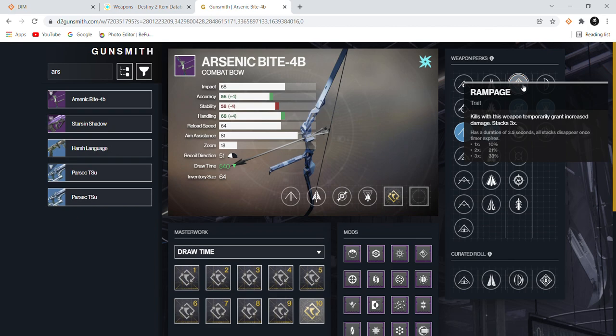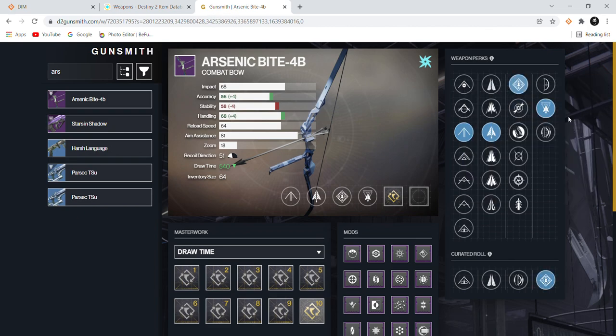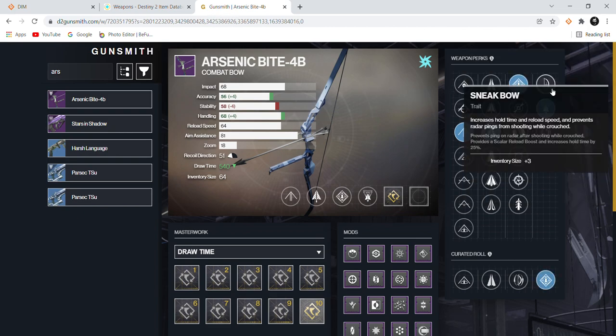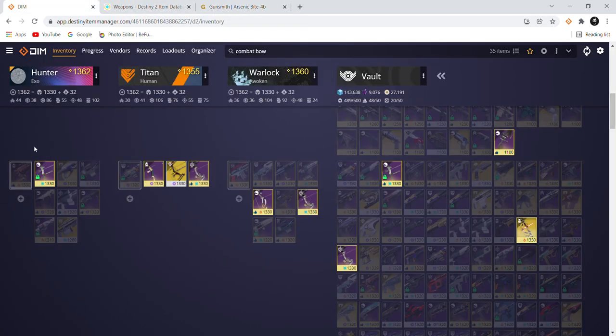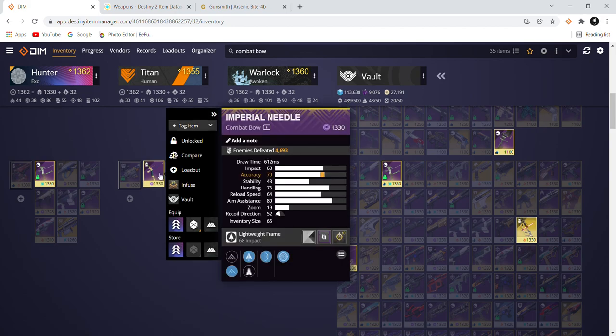Rampage with Explosive Head stacks together and is also amazing — it's really up to your play style. Either combination works on this bow. It's a really good, snappy bow — one of my favorites for legendary bows, maybe the favorite. That covers Arsenic Bite.